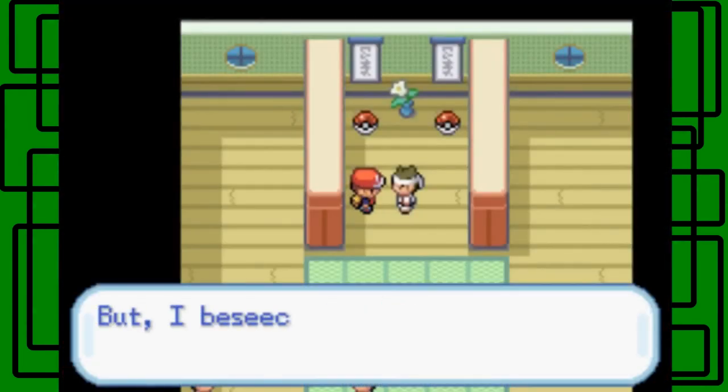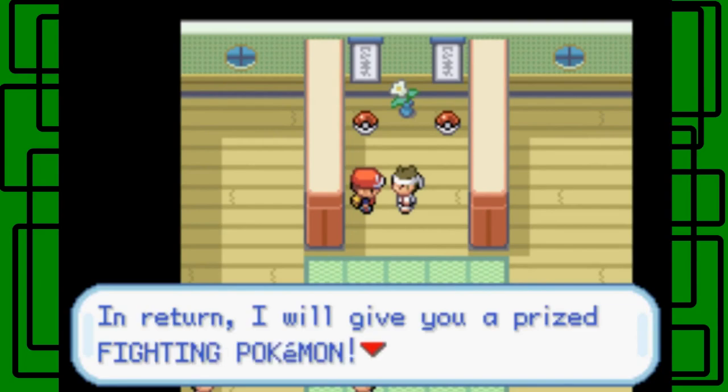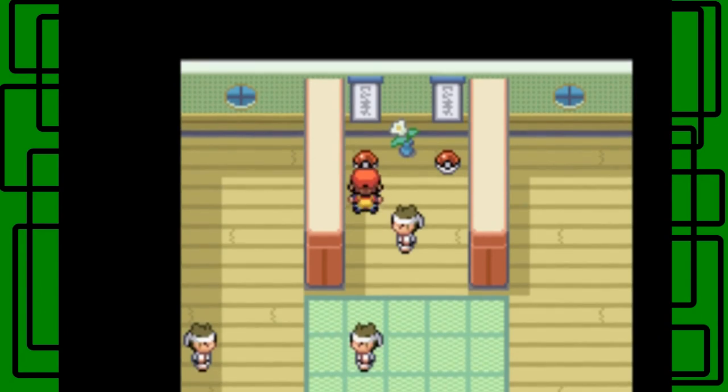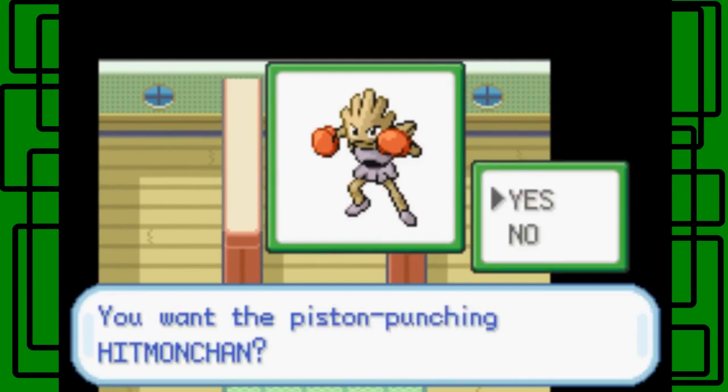He says I have lost, but I beseech you - do not take our emblem as your trophy. In return I will give you a prize fighting Pokemon, choose whichever one you like. You don't get both - you get one. On the left you get Hitmonlee, on the right Hitmonchan. I kind of prefer Hitmonlee over Hitmonchan, but I'm going to pick Hitmonchan this time. When I first played Yellow I'd always pick Hitmonchan because I thought I could use Thunder Punch.